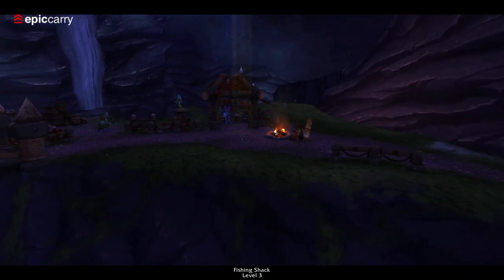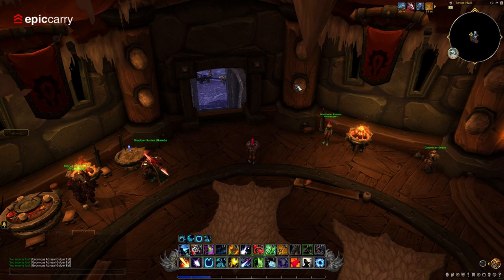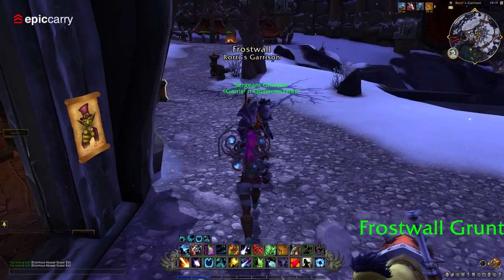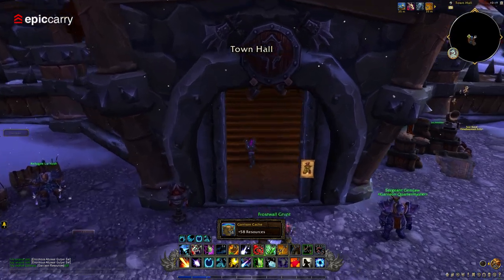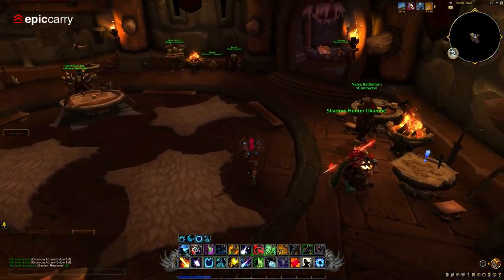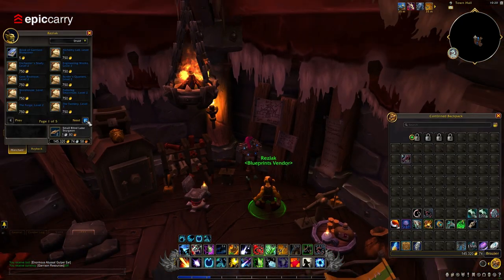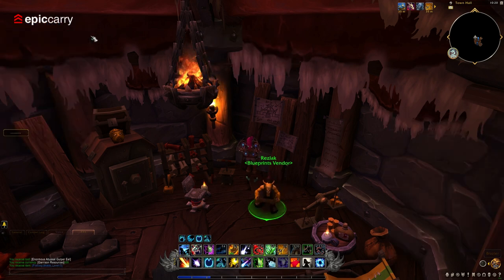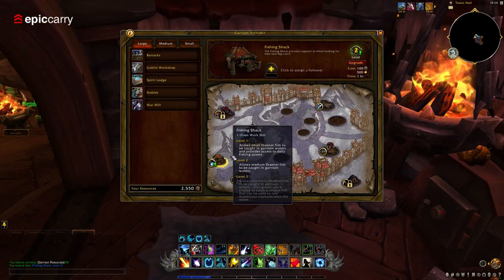Congratulations on earning the Draenor Angler achievement — you've certainly demonstrated your fishing prowess. Now it's time to reap the rewards and embark on a new quest to recruit the renowned angler, Nat Pagel, as a follower for your garrison. Head back to the Fishing Trainer in your garrison after obtaining the achievement; they'll now have a new quest available. The questline to recruit Nat Pagel is relatively short, so complete each quest in the chain to bring him to your garrison.